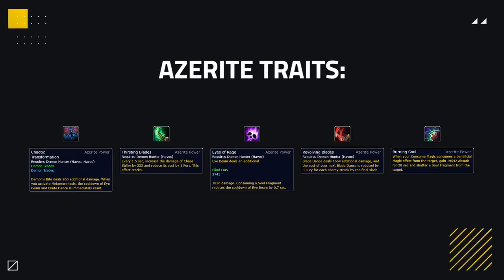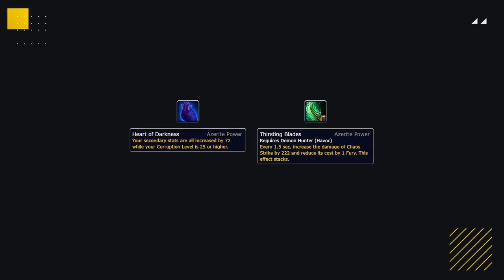In regards to Azerite Traits, Demon Hunters are pretty unique. There are 4 must-have 1-point wonder traits, with 1 must-have minor. What I mean by this is that you need to have 1 Chaotic Transformation, 1 Eyes of Rage, 1 First Blade, 1 Revolving Blade, and then 1 Burning Soul as the minor trait. All 5 of these traits have a unique effect attached to them that doesn't stack, meaning having at least one of each is vital. This then leaves you with 2 open major slots, the best of which are Heart of Darkness or First in Blades — with Heart of Darkness being best due to it not being nerfed inside of PvP by 50% like all other traits.